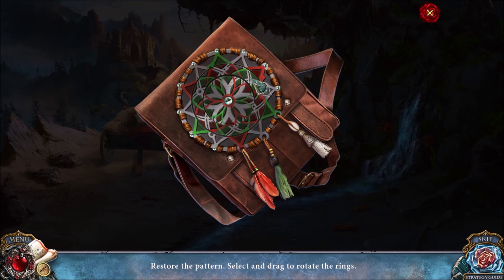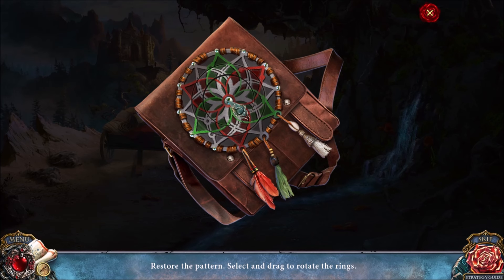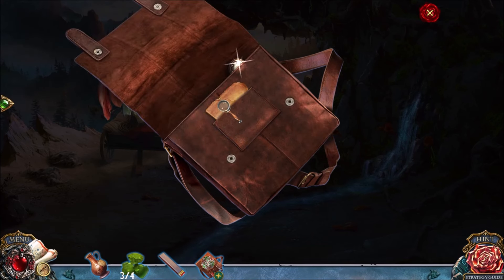This is a simple puzzle — you need to rotate the rings. The middle ring is rotated like this, and the inmost ring is rotated like this. That opens up the bag.